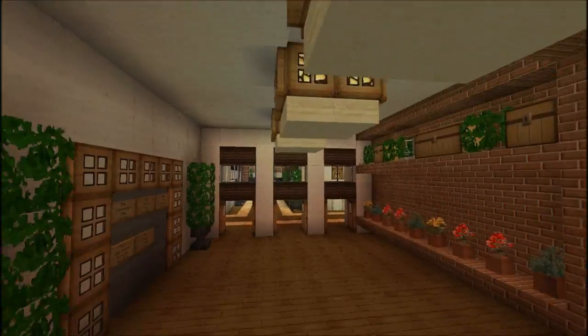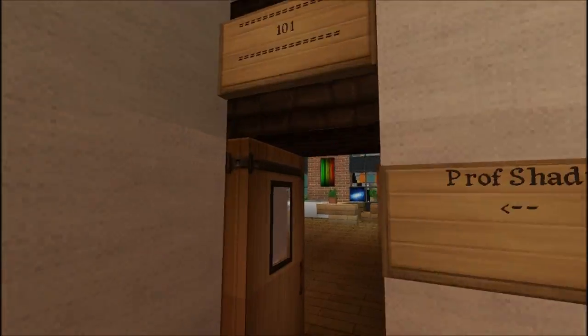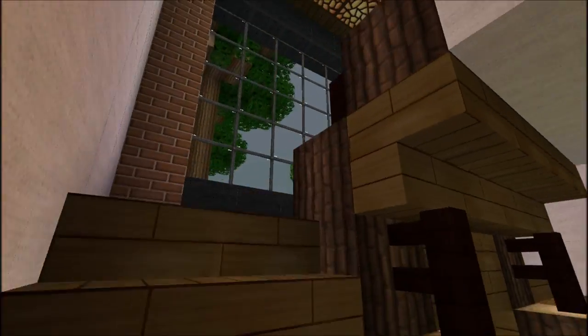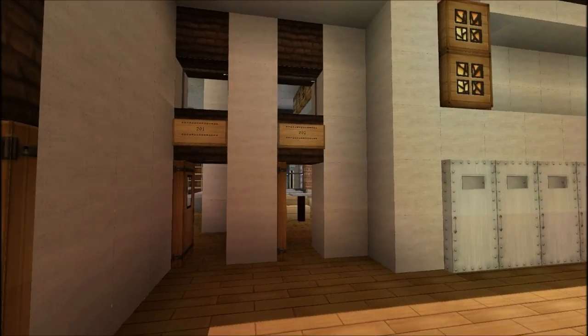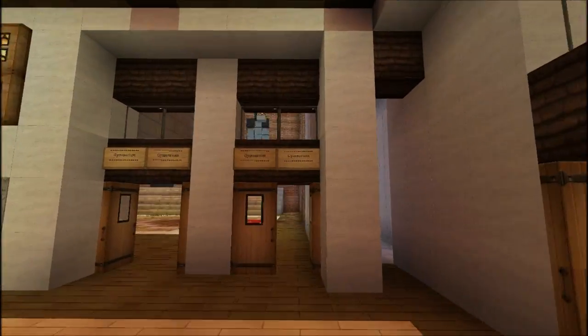Let's go ahead upstairs and check out the gym and other stuff. There's Professor Shady's classroom somewhere — there's so much stuff. Up the stairs, some more classrooms — I think these are just some generic ones. The gymnasium is in here.